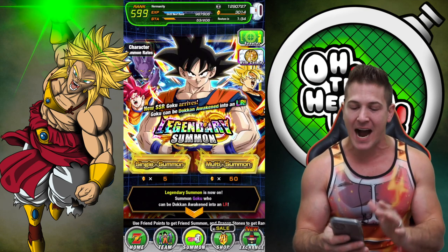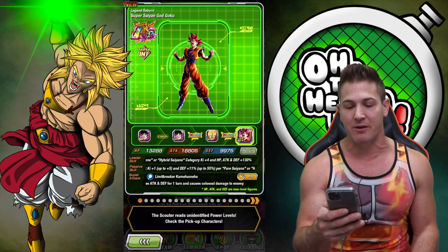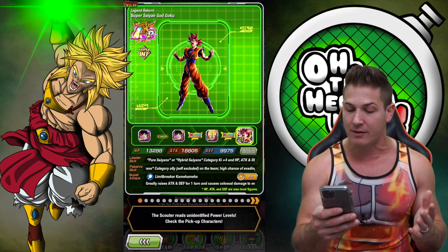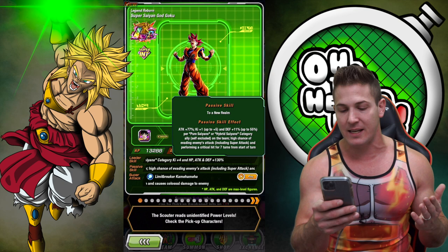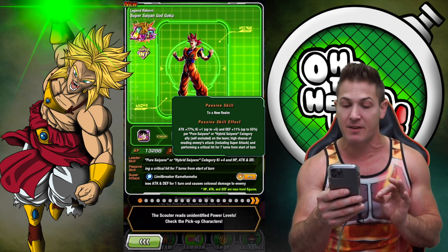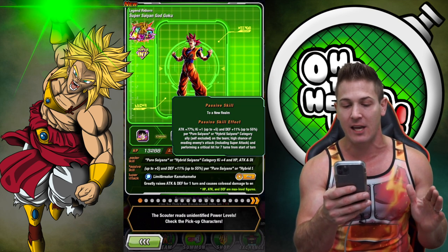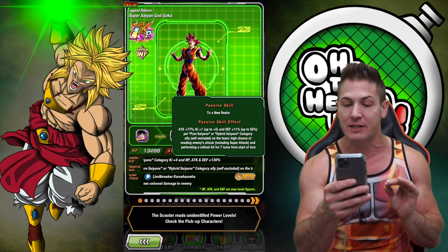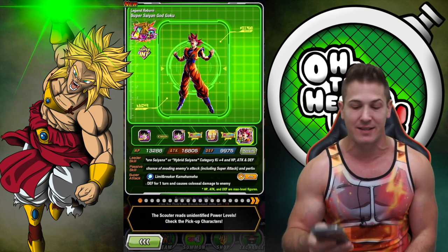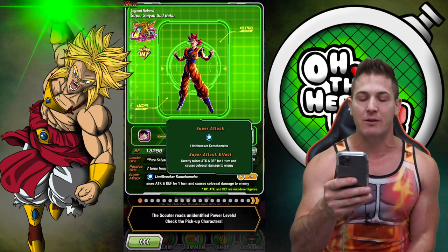On that banner, we finally get to summon for the new LR Int Goku, which looks to be a pretty beast unit. He's a pure Saiyans or hybrid Saiyans category lead, and his passive skill is actually pretty cool. He's got attack plus 77% and ki plus one up to plus five, and defense plus 11% up to 55% per pure Saiyans or hybrid Saiyans category ally, self-excluded obviously. High chance of evading enemies' attacks including super attack, and performing a critical hit for seven turns from the start of turn. That's a pretty beast passive skill. His super attack greatly raises attack and defense for one turn and causes colossal damage to enemies.